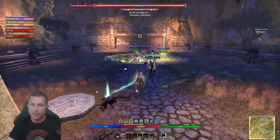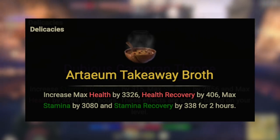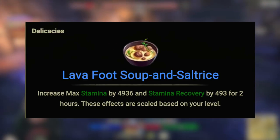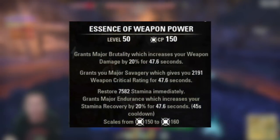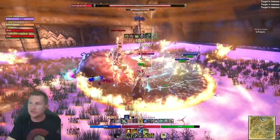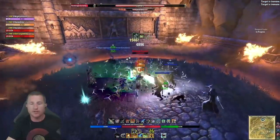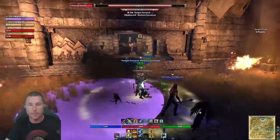For consumables: the most expensive option is Artaeum Takeaway Broth — maximum stat and recovery increase. A cheaper alternative is Dubious Camoran Throne, slightly less damage but more affordable. For parsing and maximizing damage over time, use Lava Foot Soup-and-Saltrice — no health bonus but max Stamina and recovery. For potions, run Essence of Weapon Power to increase Weapon Damage and critical rating. These buffs last over 47 seconds with the Medicinal Use passive from the alchemy tree. Even if you don't craft, put three points into Medicinal Use for 100% uptime on weapon critical and weapon damage.